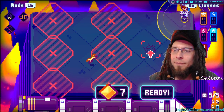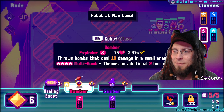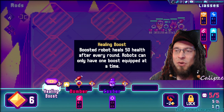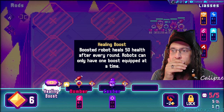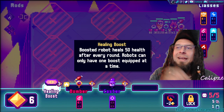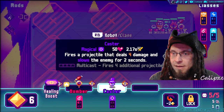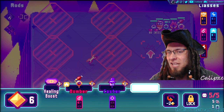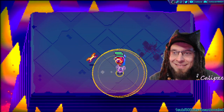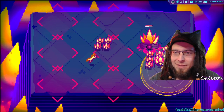I'll clearly send the feedback form — I feel like the minimum you can do when someone gently gives you something. Robot at max level — but why can't I get a second one? Boosted robot yields 50 health after every round. Ah, they can only have one boost at a time. I love the concept, but the way I'm working right now, my real goal is actually not to get hit — so healing means you plan on getting hit.